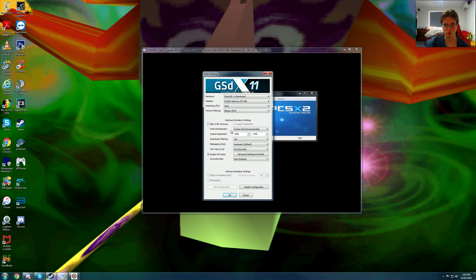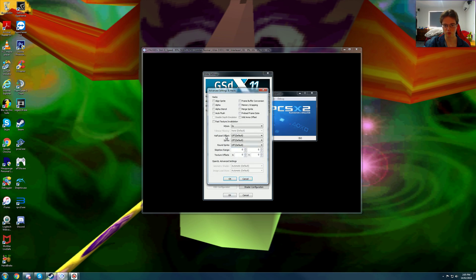We are using a custom resolution of 2560x1440p native, 16x anisotropic filtering, mipmapping on automatic, full Direct3D. Under advanced settings and hacks, we are not using 16x MSAA. If you do use 16x MSAA at 1440p, the game costs around 1.4GB of video RAM, but unfortunately having MSAA on this game causes graphical glitches on the ground, so we don't want that.